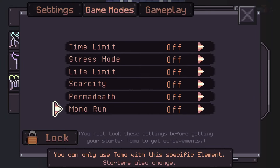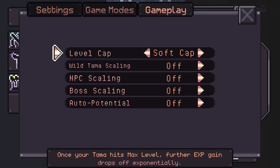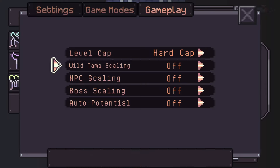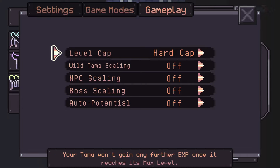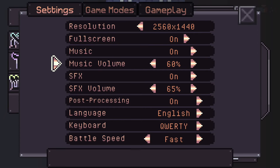I notice something seems glitchy. Let me check the game modes. In the gameplay settings, there's an update — your Tama won't gain any further experience once it reaches max level, but we can actually change that. The options are: experience drops off exponentially, or unlimited. We're going to change it to unlimited — I just want to level up and play.